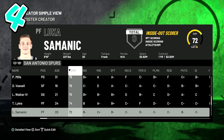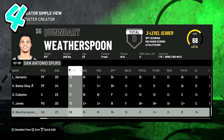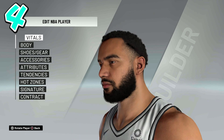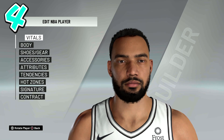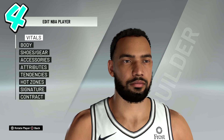At number four we have a Spurs player — Trey Lyles — and this is a big update for him. They made his beard a lot longer, the hair a little longer with a fade, and a brand new face scan with a lighter skin tone. I wouldn't say it's perfect but it's pretty damn close. The nose is what's throwing me off a little bit, but besides that it's solid. I'm never going to complain when it's a Spurs player getting updated — I'm a happy man.